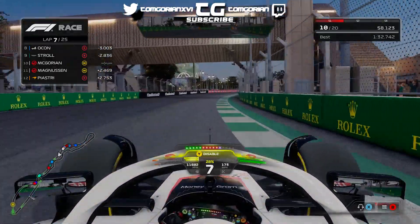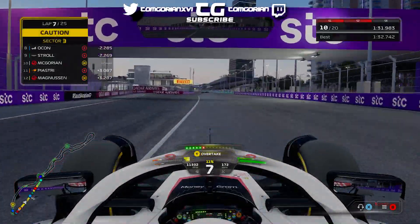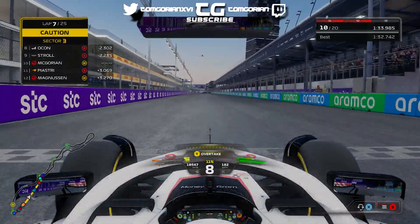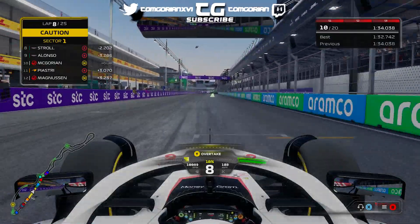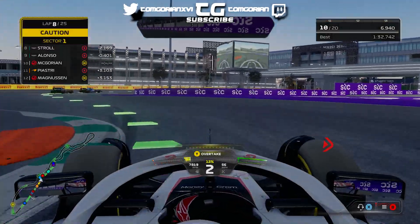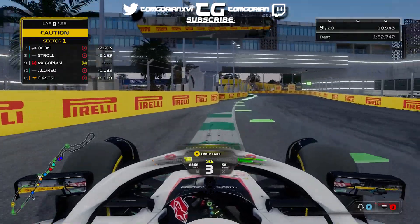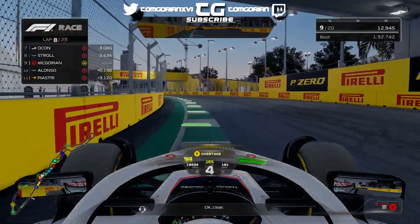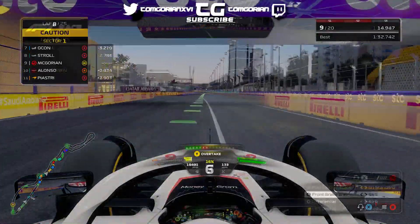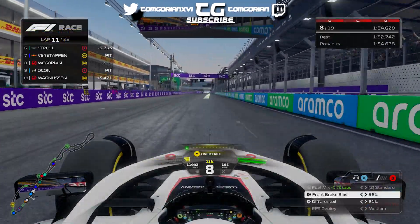I honestly think one of the biggest setup features for this track is ride height — you might have to increase it to around 38, 39, or even 40. Fernando Alonso has literally got a gearbox failure and is out of the Saudi Arabian Grand Prix. He had the chance to pull up at the end of Turn 1 but decided not to, and he's just blocked me.